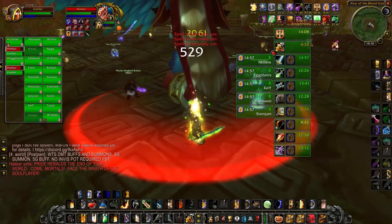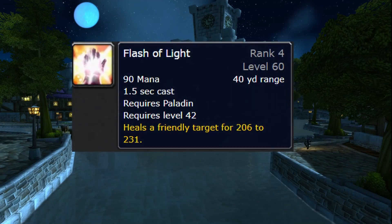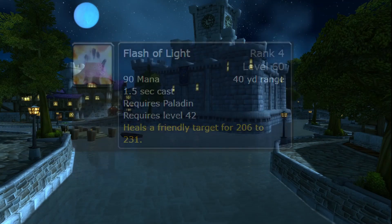I'll link the macro for your bubble cancel in the description. Also, if you have nothing else left, you can always heal yourself as a protection paladin. If some of your healers are dead or CC'd and they call it out, you can use Flash of Light to heal yourself up. I recommend a swing timer so you can Flash of Light in between the boss's swings with no pushback.